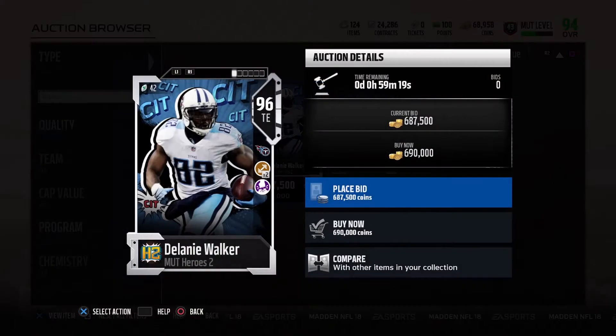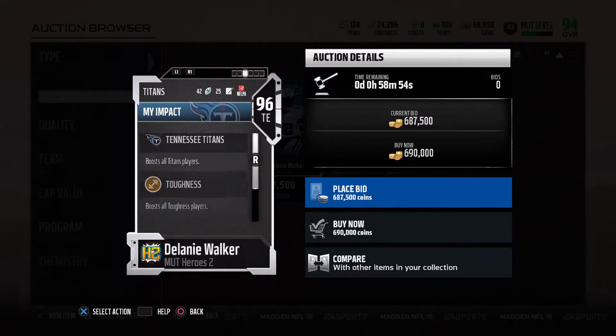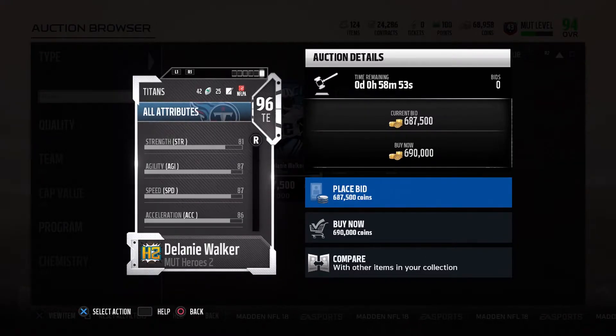96 overall Delanie Walker with toughness times two and ground and pound: 87 speed, 98 catching, 98 catching in traffic, and 88 run block. That's the only highlights about this card — otherwise it's like another Frank Wycheck. It's ironic that they play for the same team. What's up with all these Titans cards that are trash, EA?